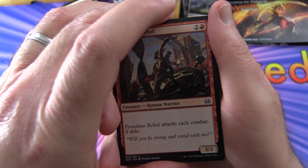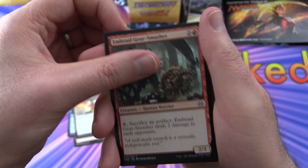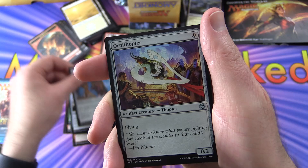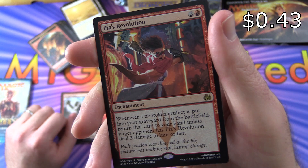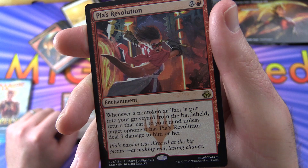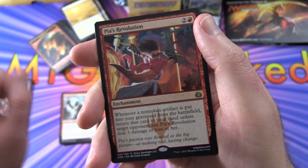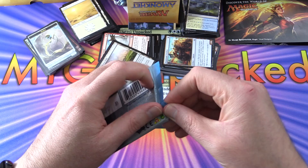Opening Aether Revolt — looking for the inventions lottery cards. We have Frontline Rebel, Dispersal Technician, Dawn Feather Eagle, Embraal Gear-Smasher, Renegade's Getaway, Silkweaver Elite, Augmenting Automaton, Aether Inspector, Implement of Examination, Aegis Automaton. Uncommons: Ornithopter, Renegade Rallier, Enraged Giant. The rare is Pia's Revolution — an enchantment for 3. Whenever a non-token artifact goes to your graveyard from the battlefield, return it to your hand unless target opponent has Pia's Revolution deal 3 damage to him or her — so they choose between taking damage or letting you get your card back.